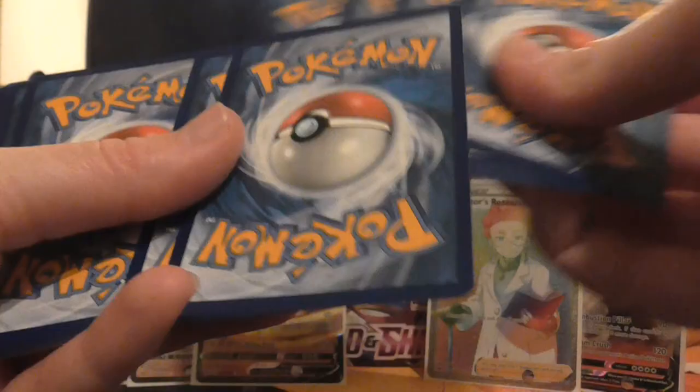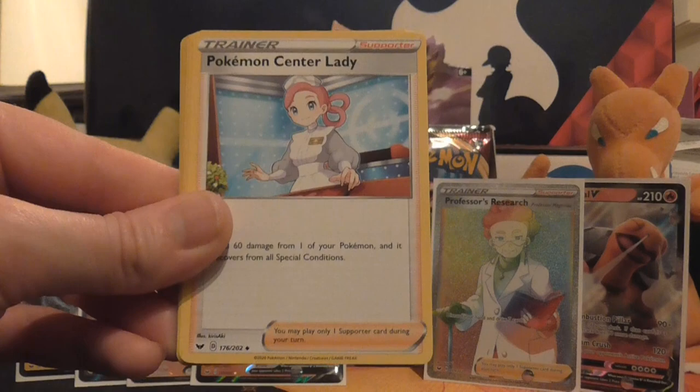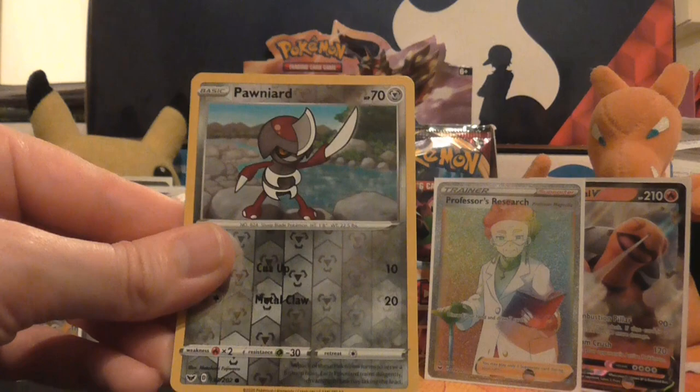Moving on to the next pack. So we have Wooloo, Sobble, Pinurchin, Blipbug, Rhyhorn, Grass Energy, Pokémon Center Lady, Seesaw, Hitmonchan, reverse holo of Pawniard, and the rare is a non-holo Raichu.